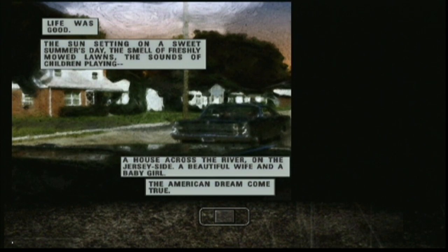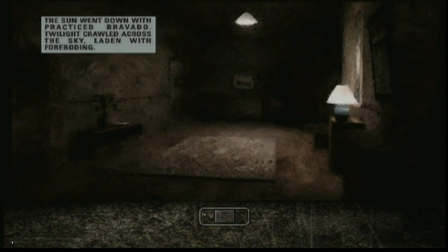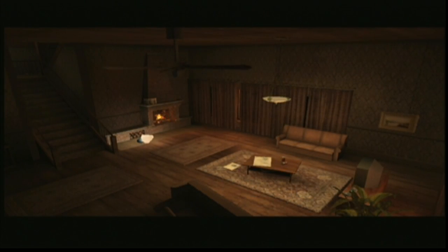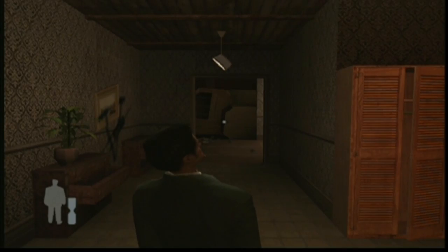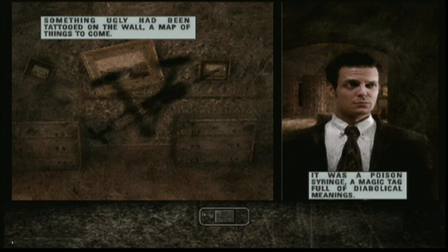Life was good. Sun setting on a sweet summer's day. The smell of freshly mowed lawns. The sounds of children playing. A house across the river on the Jersey side. Beautiful wife and a baby girl. The American dream come true. Honey, I'm home. But dreams have a nasty habit of going bad when you're not looking. The sun went down with practiced bravado. Twilight crawled across the sky, laden with foreboding. Michelle? Honey? Anybody home? I didn't like the way the show started. They'd given me the best seat in the house. Front row center. Something ugly had been tattooed on the wall — a map of things to come. It was a poison syringe, a magic tag full of diabolical meanings.